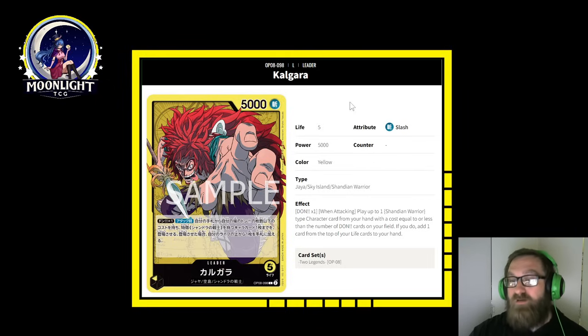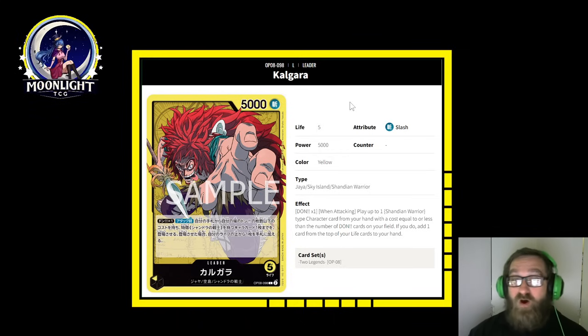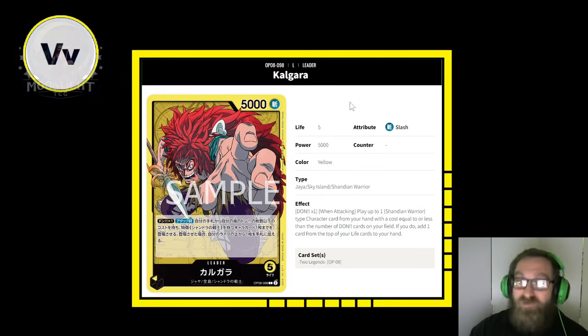If you do, add one card from the top of your life cards to your hand. So it's going to be a way to cheat out characters — potentially insanely powerful. It will depend on what they print in the future. This is a very easy leader to make better in the future. If this leader becomes undertuned, no problem — they're just going to print out another Shandian warrior character that costs more.